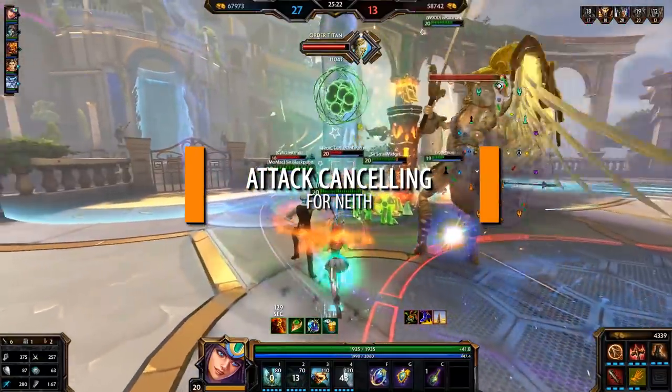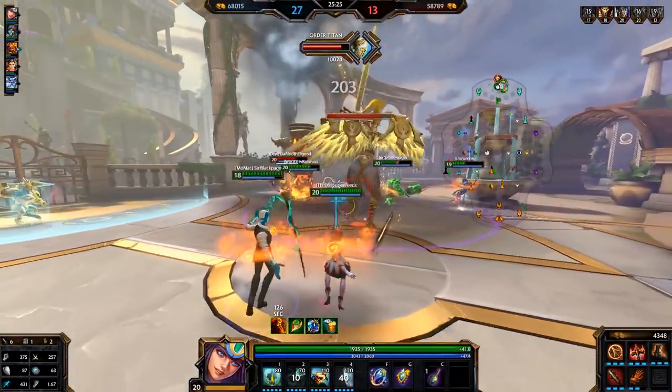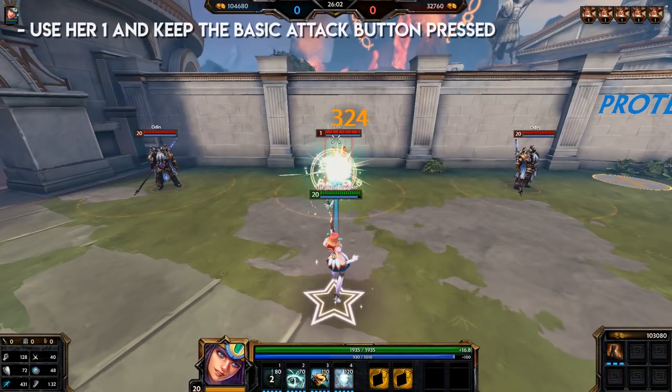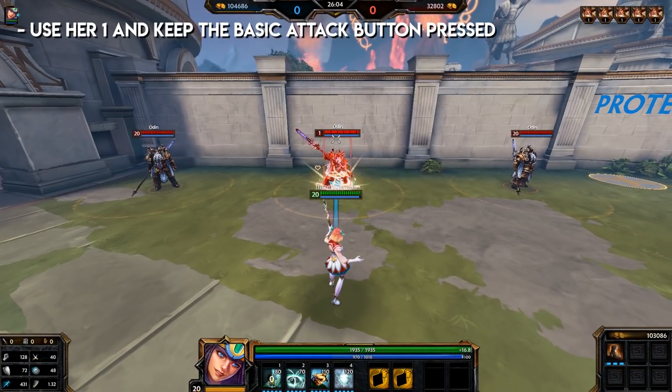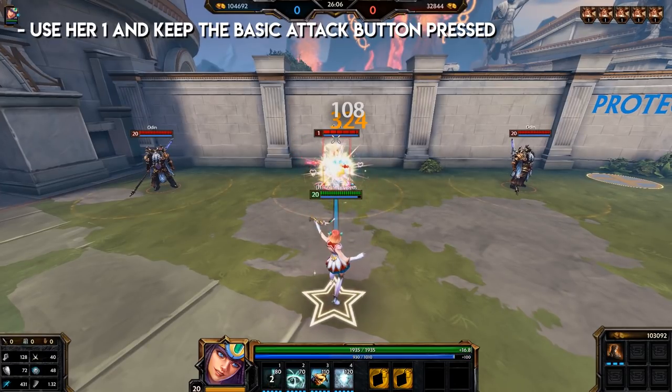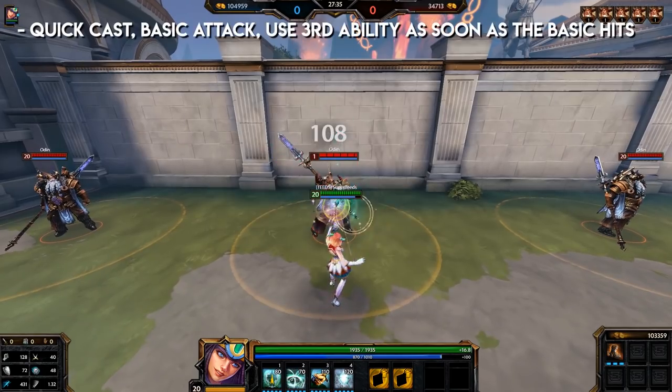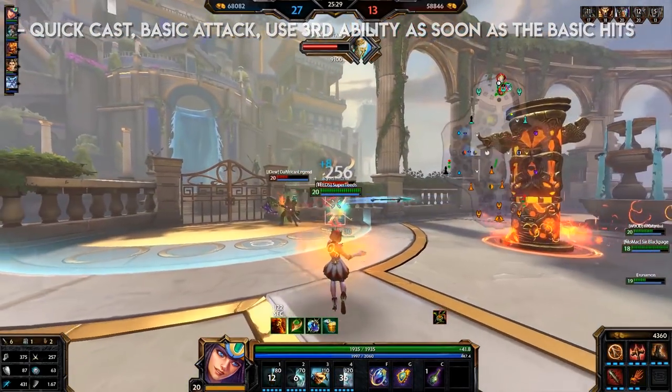Attack cancelling for Neith allows for some extra damage to go through — it is not mandatory. For her 1, use her 1 and keep the basic attack button pressed; the basic attack will go off practically at the same time. For her 3, have it on quick cast, basic attack, and use her 3 as soon as your basic attack hits.